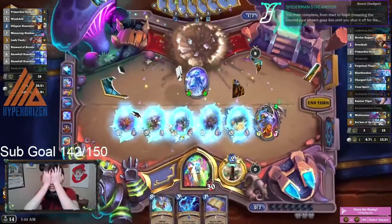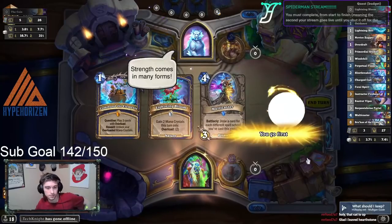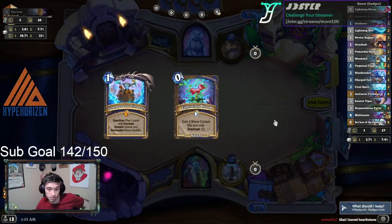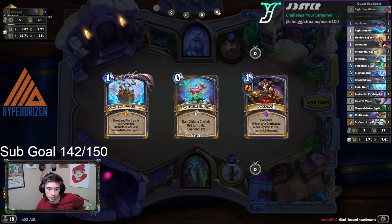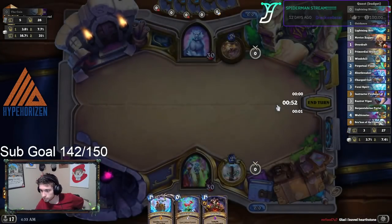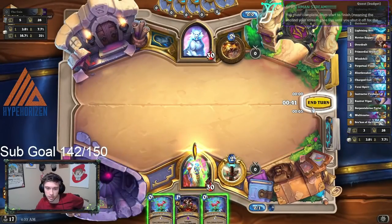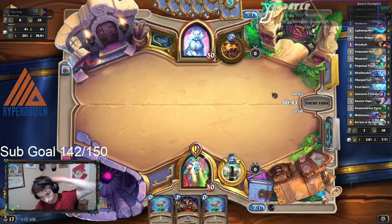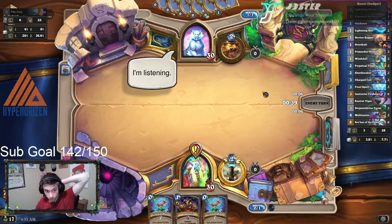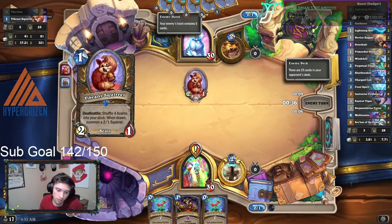Perpetual Flame is so dumb with Overdraft. Why does that exist? We're not going to keep Multicaster, although he is probably one of the best card draw cards in the entire game. Lightning Bloom's good and Overdraft we can just trade away so it's not a big deal. That Druid basically just had like the most nuts hand I've ever seen in my life, and my hand was fine. It actually did pretty well early. It's just I kind of needed an early Overdraft. Oh, you're Aggro? Of course you're Aggro, dude.